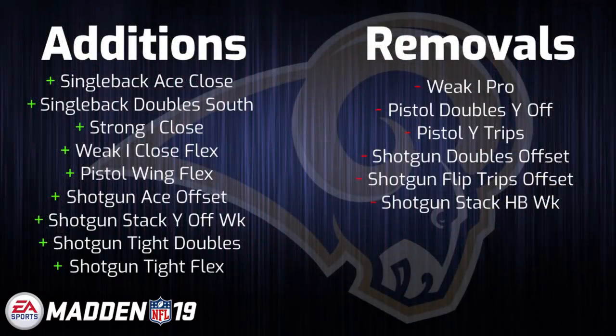Next up, we are looking at the Los Angeles Rams offensive playbook, which comes soaring into Madden 19 with a decent amount of hype. You have some lateral movements throughout the playbook, but also some heavy hitters being added in, such as Strong Close, Ace Close, Double South, Shotgun Tight Doubles, and Gun Tight Flex.